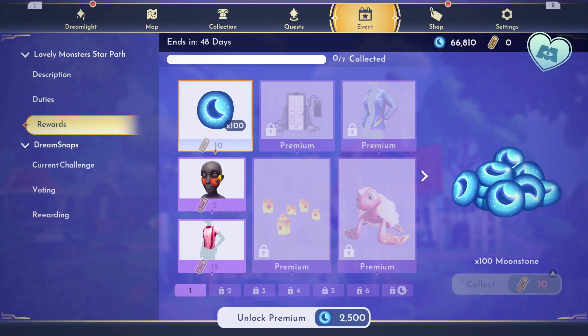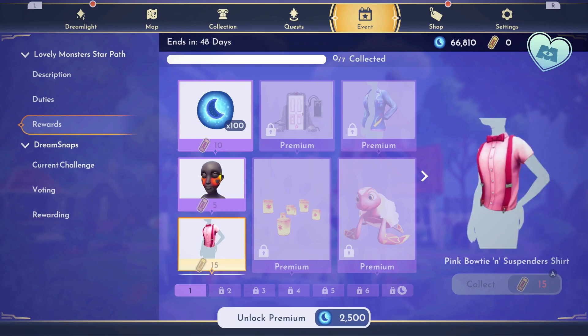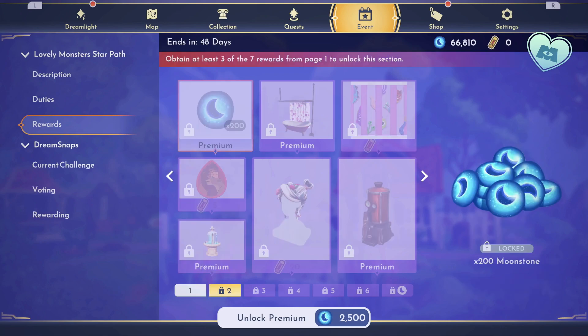I don't normally see Moonstones in the free path, but if you don't unlock it, you can get 100 Moonstones for 10 tokens, you can get this Heart Blush option for just 5, and then the Pink Bowtie and Suspenders for 15. You have to claim all of those before you'll be able to get to the next page.